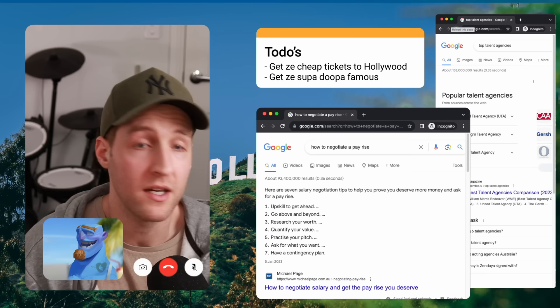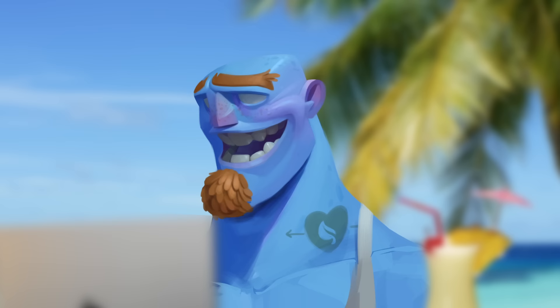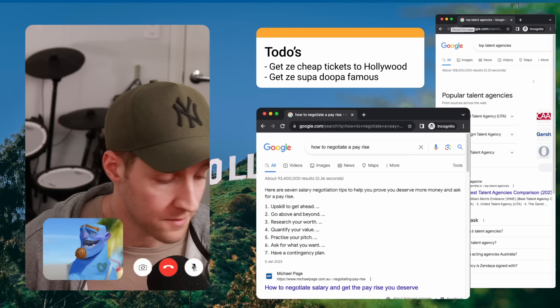How about we get this ad read done today and we can talk about me making some expressions for you. Does that sound okay? You promise? Yeah, I promise. I guess it's good to get it off my chest. Step aside and let me show you why you hired me in the first place.